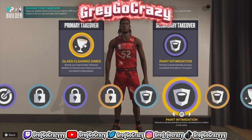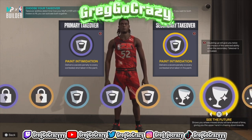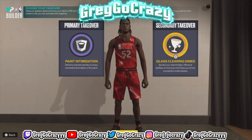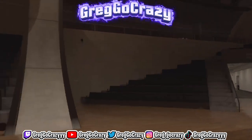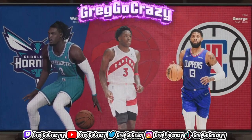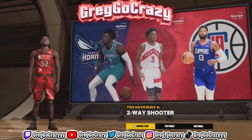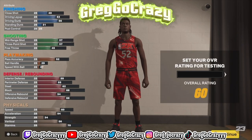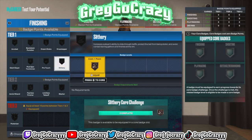I went with glass cleaning down as a badge — that's a great badge when you're rebounding and throwing the ball out. I put paint intimidation first for my primary takeover, because you're not making any layups over me in the paint. For my second takeover I put glass cleaning down. This build is compared to a point guard, and the title of this build is called a two-way shooter.